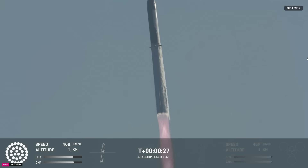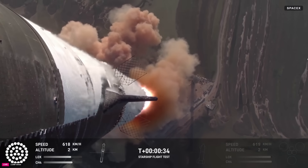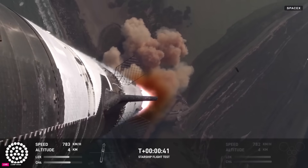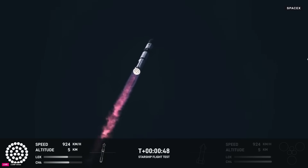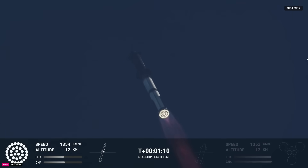Vehicle is pitching downrange. Booster Raptor achieve nominal. Booster and ship avionics power and telemetry nominal. We're just a little over a minute into flight. We're about six miles away, so all the sound's still hitting us here, hearing good call-outs at power telemetry nominal. Flying straight and true — we do see all 33 Raptor engines lit up on telemetry screens.